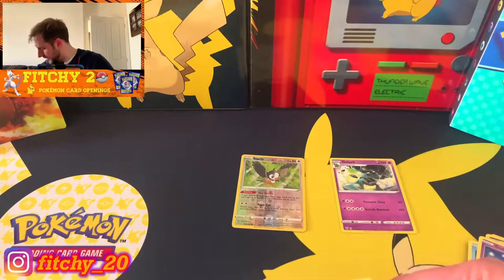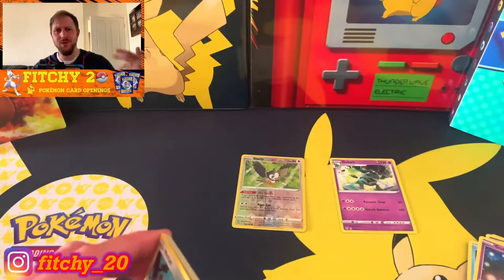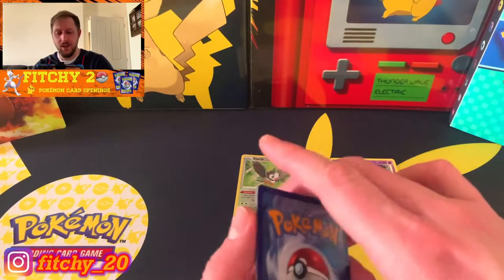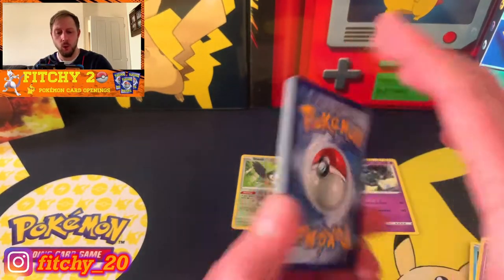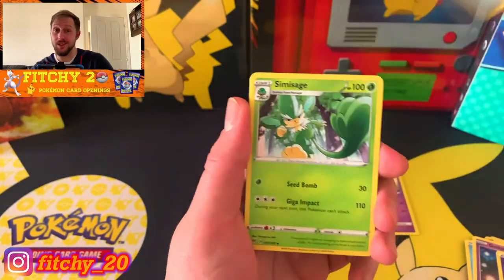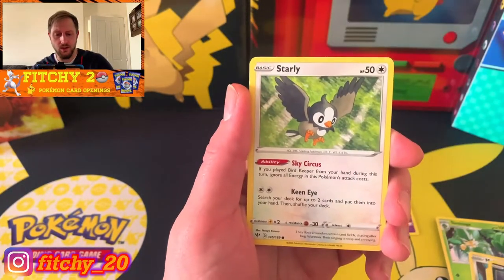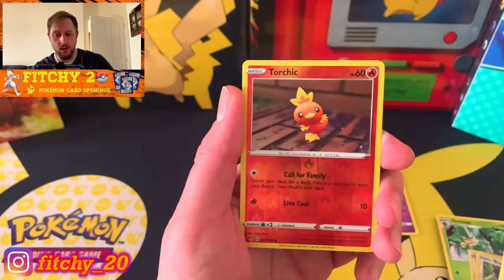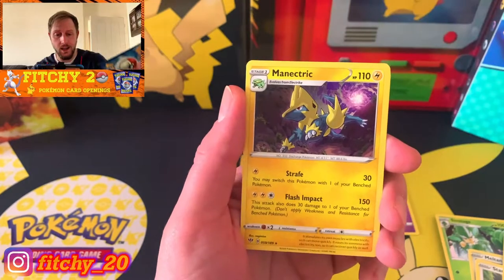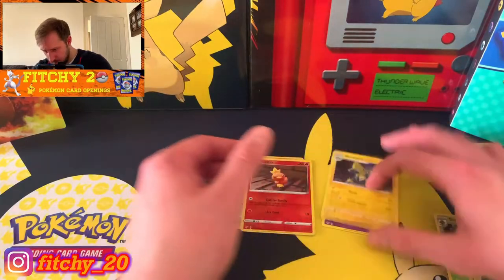Reverse hollows are just killer - so difficult to find the ones you need. You seem to just get the same ones over and over again. How are you guys getting on with Darkness of Blaze? Let's go for water. Meltan, Mantine, Purrloin, Starly, Houndoom, a Torchic reverse - which I do have already - and behind that is Manectric, non-hollow.